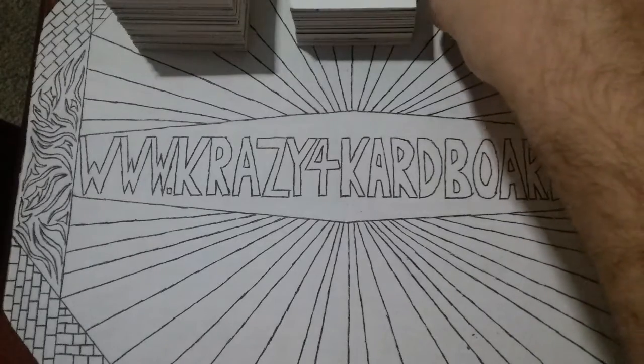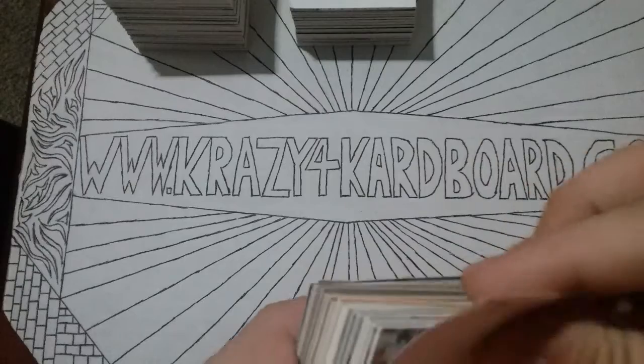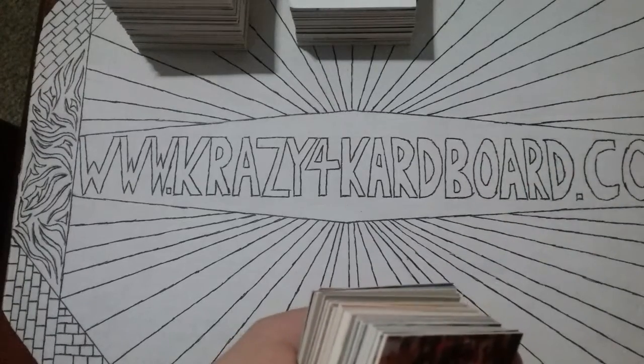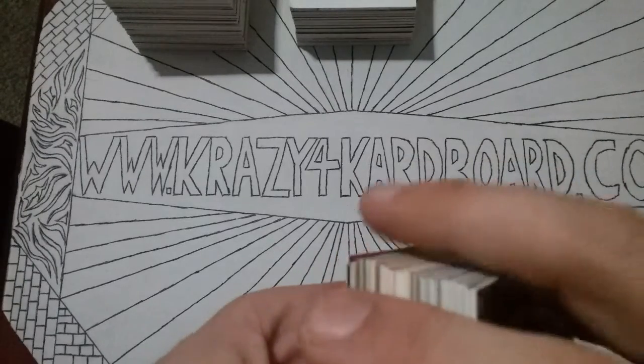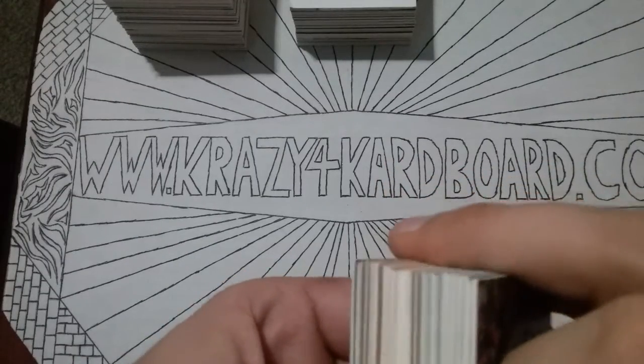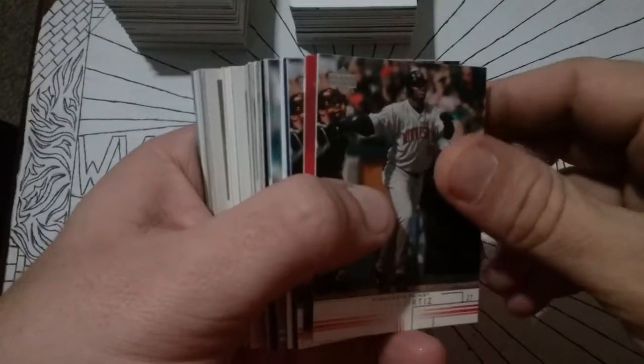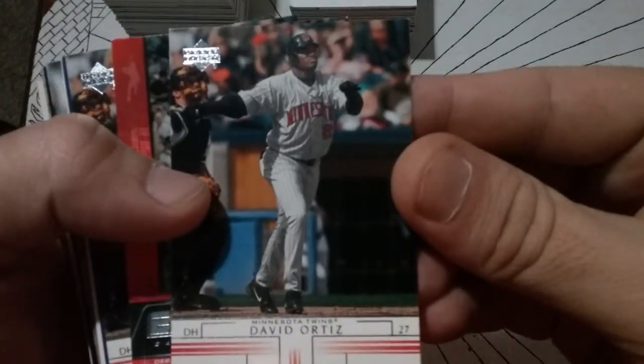For this one, we're going to try to make it a little bit shorter than usual — by usual I mean 25 to 30 minutes. It just happens. Like most of you that have collected a long time, you get started looking through cards and you just lose track of time. But anyway, we're going to start out with a big one here — David Ortiz — and see if we can't find some cool cards.